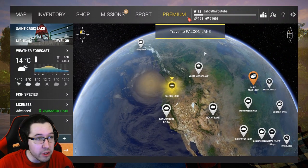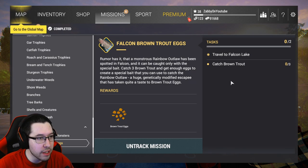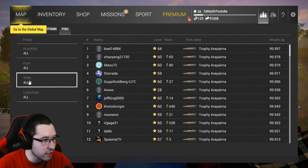How's it going guys, Zabby here. Today we're going to be going to Falcon Lake to catch the rainbow outlaw. What you're going to need to do for this one is catch three brown trout so that way you can get their eggs and catch the rainbow outlaw. This is a big fish too guys, a lot of these monsters.